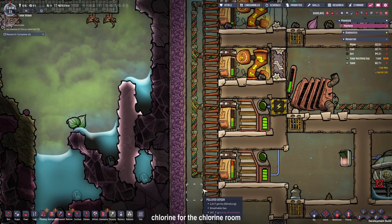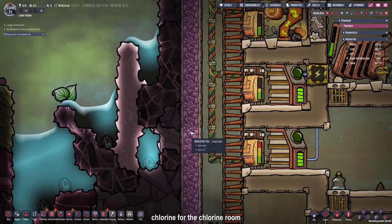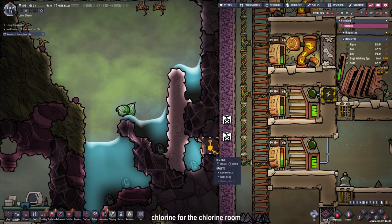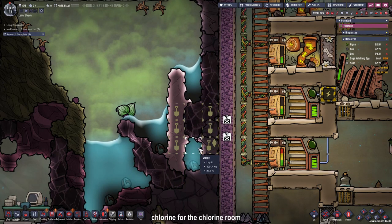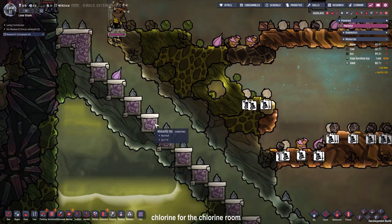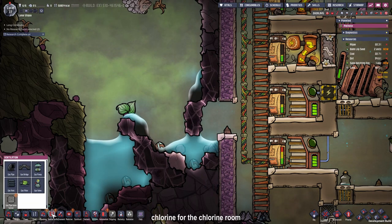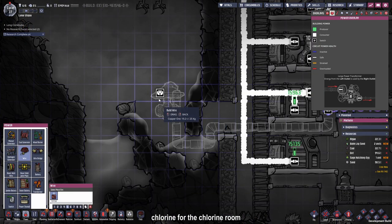Now that we prepared our chlorine room we need to fill it with some chlorine. To get this we need to dig through that wall and deconstruct some insulation tile. It would also be good to have a liquid lock so the chlorine doesn't flow into our base. I am going to deconstruct these two tiles, dig straight down, and remove those three sand tiles. These sand tiles will fall down and a liquid lock should form there. Since that worked out perfectly we are going to place our gas pump right there and connect it up to our pipe system.